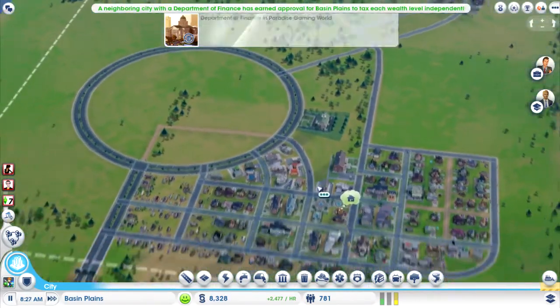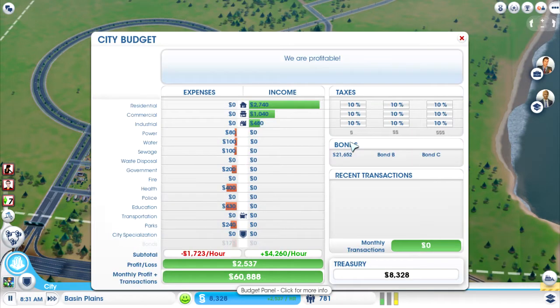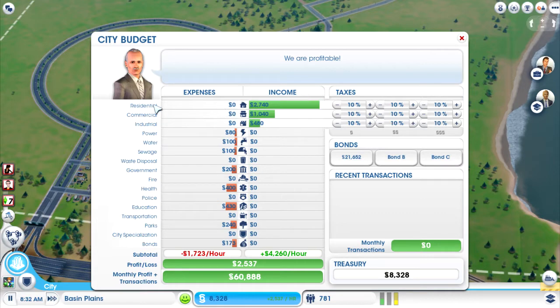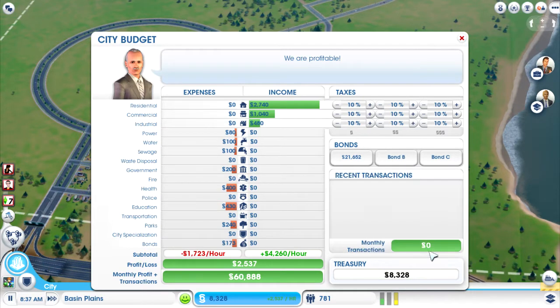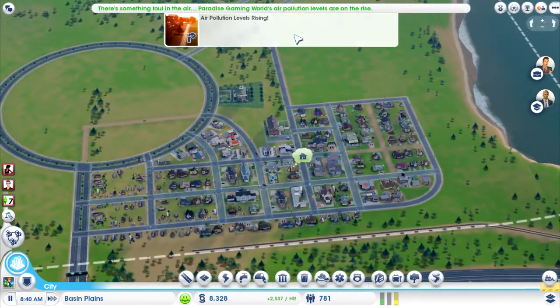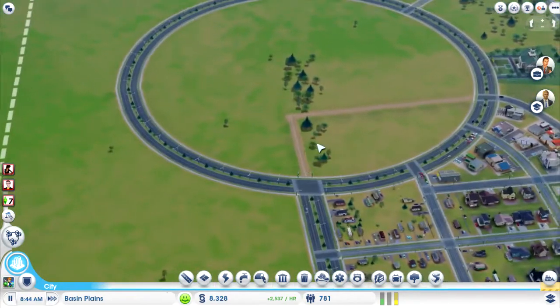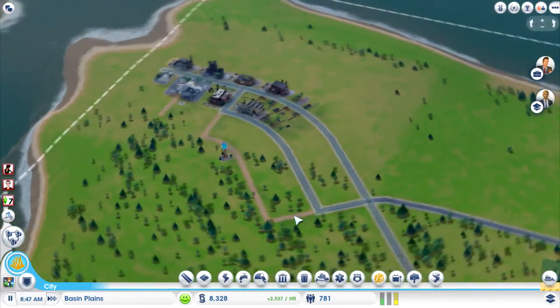I've turned the cursor on. That Department of Finance means we can now set individual taxes for different types of residential, commercial, and industrial wealth zones. It also means we have the option to get a 100,000 simoleon grant, which is wonderful. I've updated the road layout a bit, improved it, got some high density going on, and I've added this little road here because that's something we want to do today as well — as well as the industrial. I've updated the streets along there.